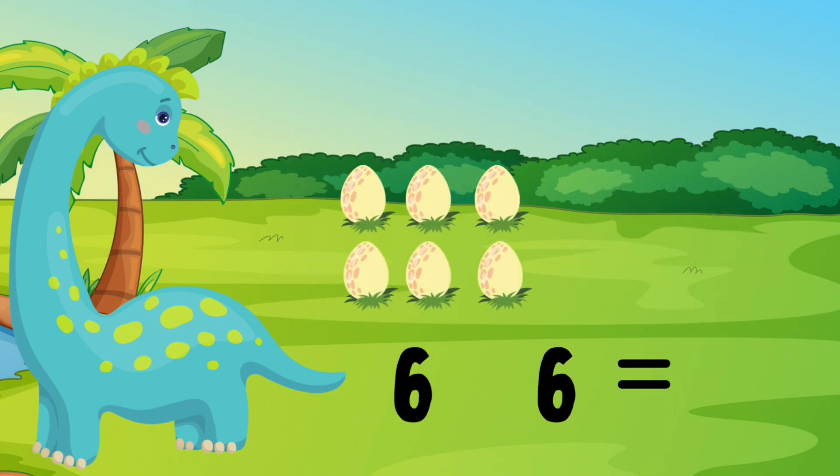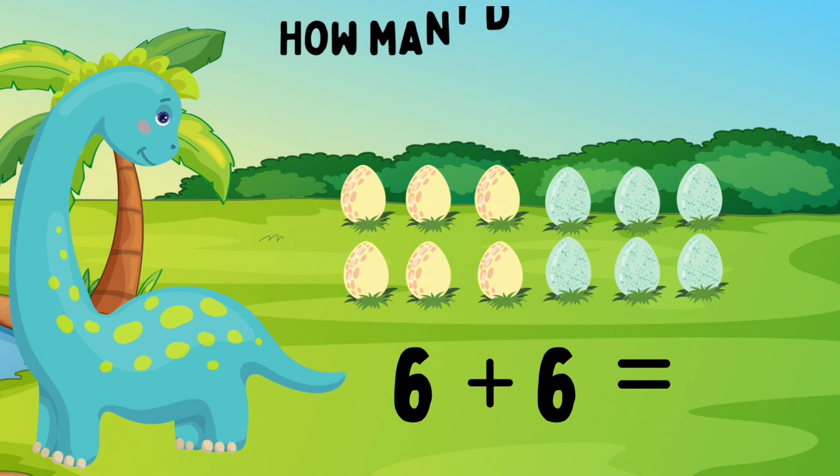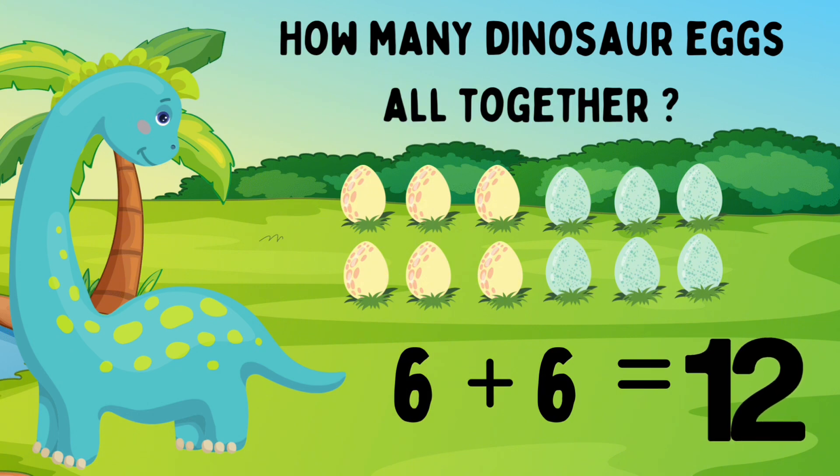Dino has six yellow eggs. She also has six blue eggs. Six yellow eggs plus six blue eggs. Let's count how many eggs are on the screen: one, two, three, four, five, six, seven, eight, nine, ten, eleven, twelve. Good job! Dino has twelve eggs. Six eggs plus six eggs equals twelve eggs. You're doing great!